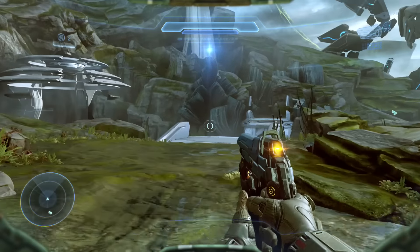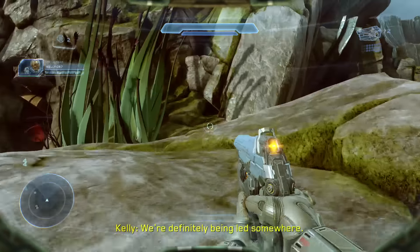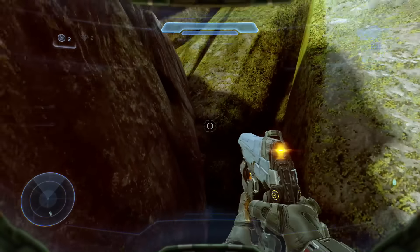Take a left, you'll see some rocks — climb up on top of there. There'll be another set of rocks, but the middle ones don't match the other two to the sides. Climb on that and climb up yet again. The Pool of Radiance will be tucked back in the corner.